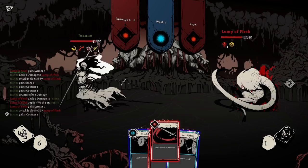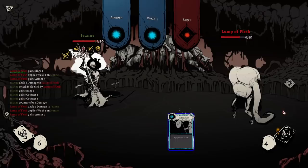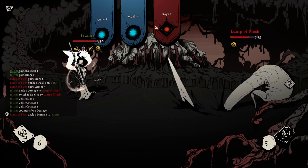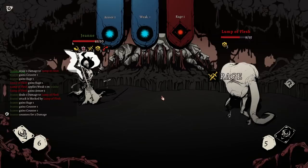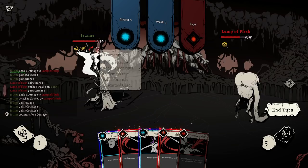Rage on a blue — sounds great. Because then we can just do this for a good chunk more damage. Counter, Rage — we'll discard this. We could just discard an entire hand. That's another thing — we could discard an entire hand to get a lot of armor, and then go for it next turn. We didn't get any armor though.